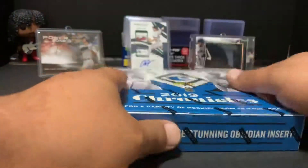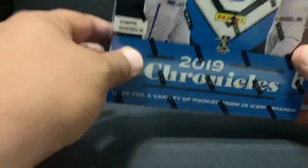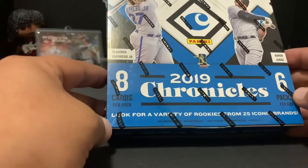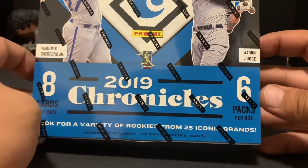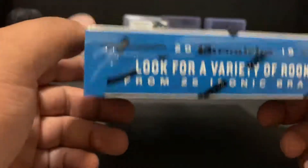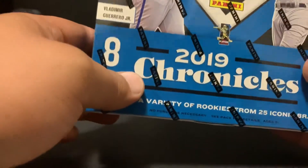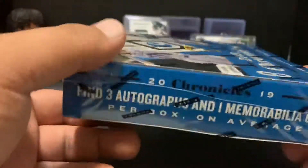I usually stay away from Panini when it comes to baseball, but I really like this particular product. In this product you're going to find a variety of rookies from 25 iconic brands — things like Prizm, Obsidian, Titan, Classics. You get three autographs and one memorabilia card per box on average.